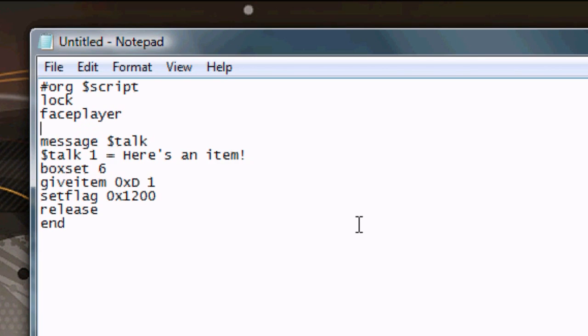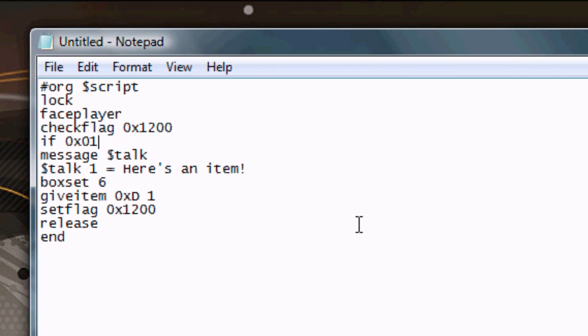But that in itself doesn't mean anything. What must also be done is a check to see if the flag has been set. So near the top of the script, we put CheckFlag 0x1200 — the same flag we just wrote. On the next line: if 0x01, go to offset done. Kind of like a yes or no question. So if the flag has been set — if the event has occurred — the script will skip everything else and go to offset done.